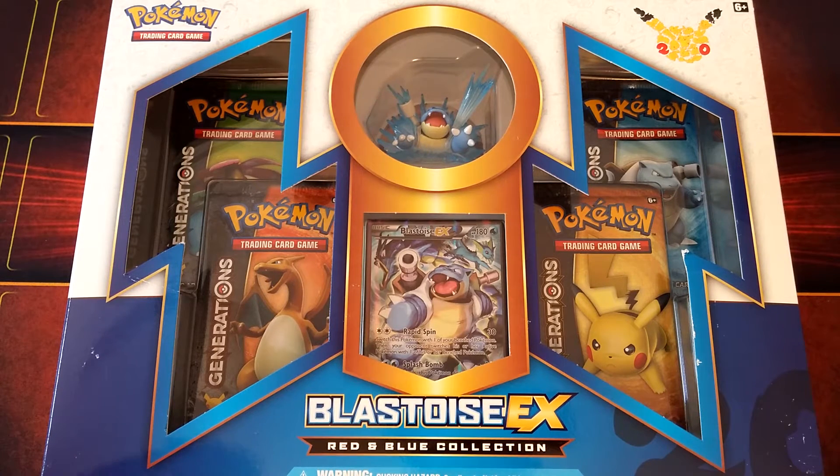You're probably wondering why I have another Generations box — the reason is I did my Generations Elite Trainer box video as a box battle with my friend Neil, and let's just say my box wasn't too good against his. He had seven EXs; I only had three on what was supposed to be a high pull rate box. My Roaring Skies box actually had more pulls than my Generations Elite Trainer box.